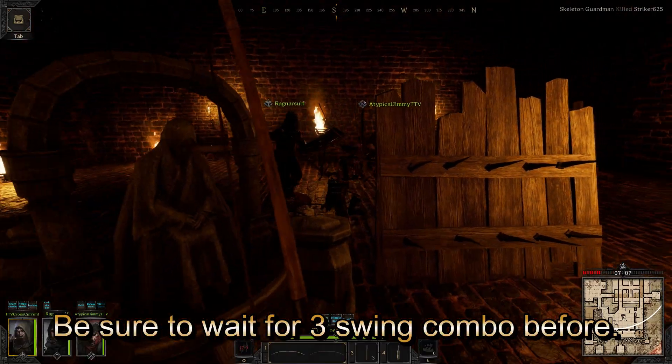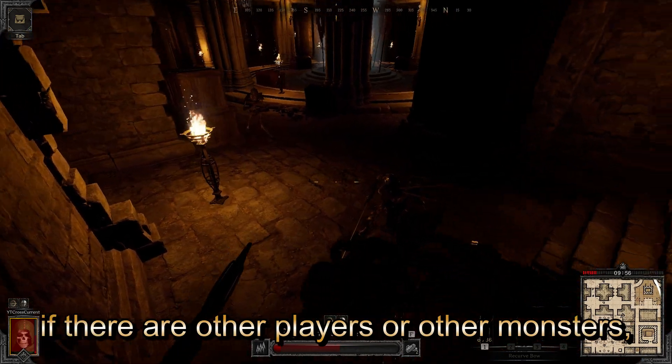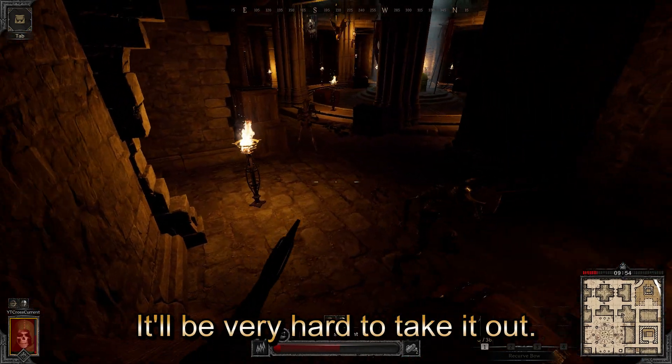Be sure to wait for its three-swing combo before dropping your block. Make sure to clear the room — if there are other players or other monsters, it'll be very hard to take it out.